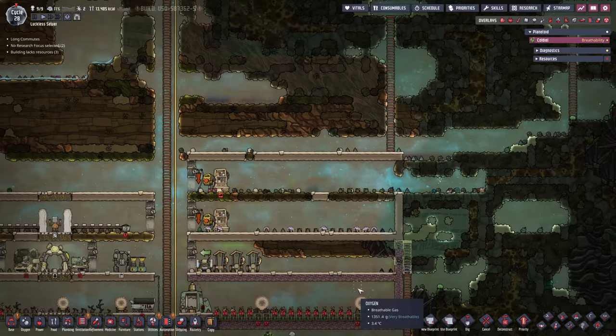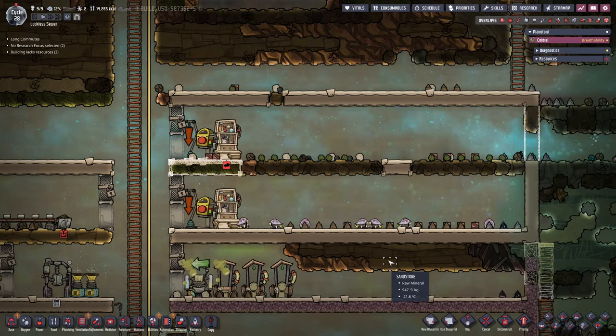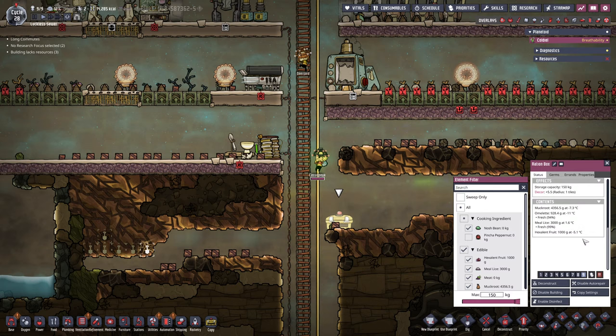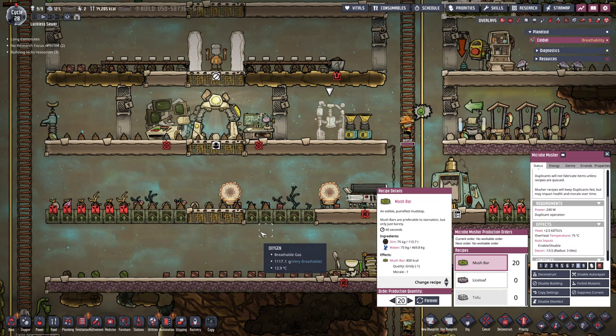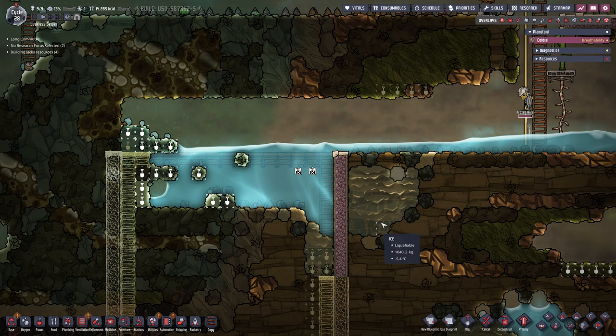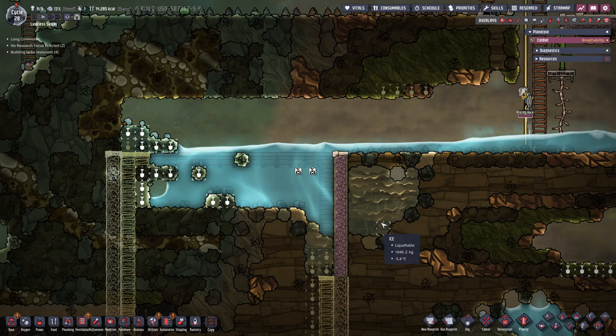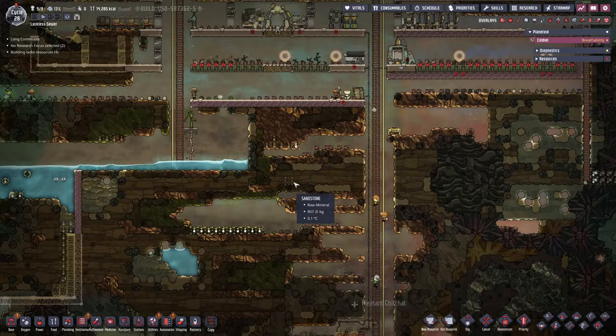Most of the stuff I told them to dig out is dug up. Up here on the top we have a few more, but we are at 13,000 kilocalories — that should hold us over for a couple of cycles. We have currently six out of eight in here, and right here we have excellent fruit, mealwood lice, omelette, and muckroot. What we don't have anymore is mush bars — I'm going to tell them to make another 20 or so. Our pitcher pump right here is also running out. Eventually we will have to relocate it further down. The idea is to have this entire area here full with water — because we have so much ice, it shouldn't be a problem to get that done.